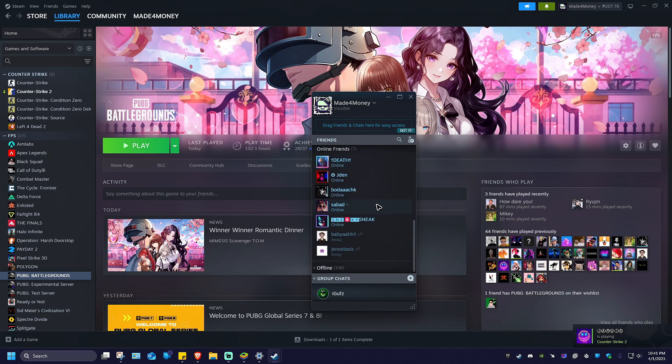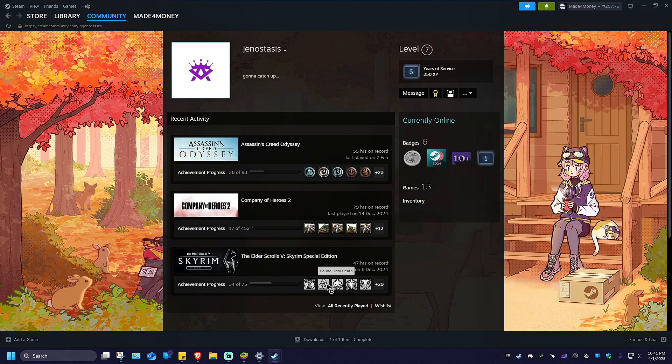To be able to block them, you'll have to click one. For example, I would like to block this person. I'm just going to right-click on their name, then go ahead and click on View Profile. Once that's done, I'm going to click on these three dots right here with a drop down. And as you can see, Block All Communications is available. Just go ahead and click on this and you're good to go.